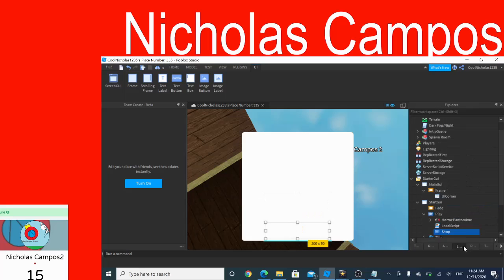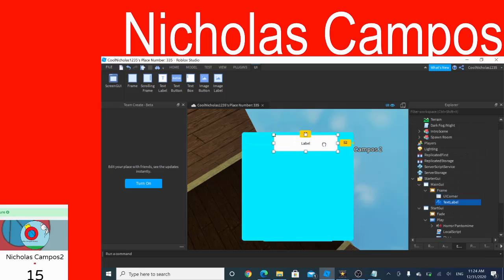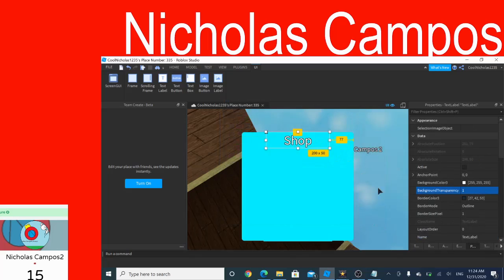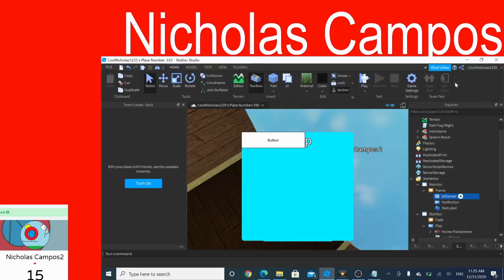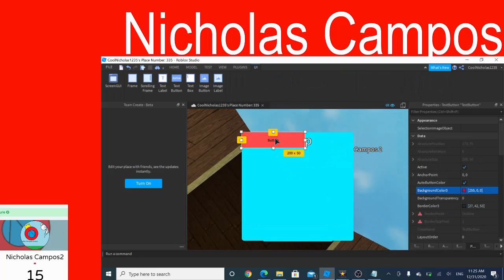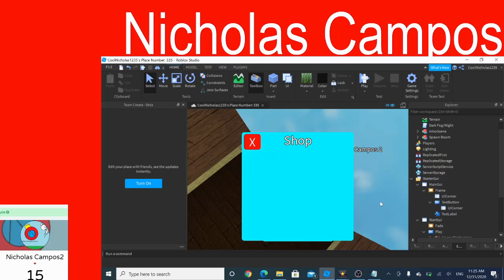I get this border thing right here and paste it over on the background. Then on the top I'm making something that says 'shop' right here, and then I customize it. Then I make another button right here, and that button will close the shop. I'm going to make it so the button is in the right position.